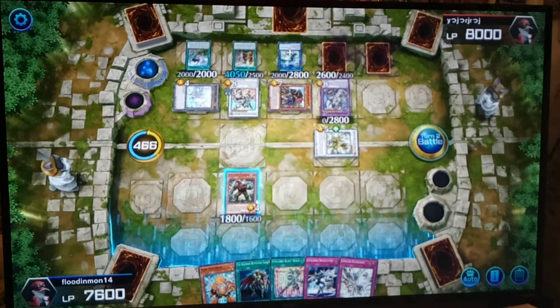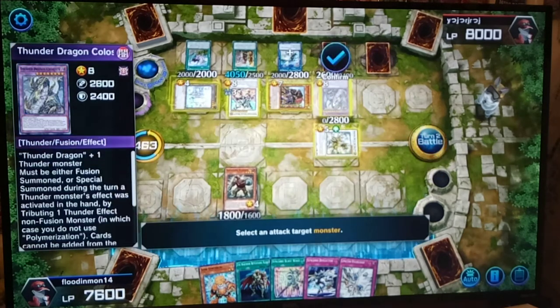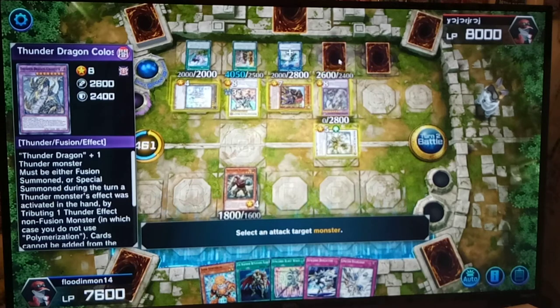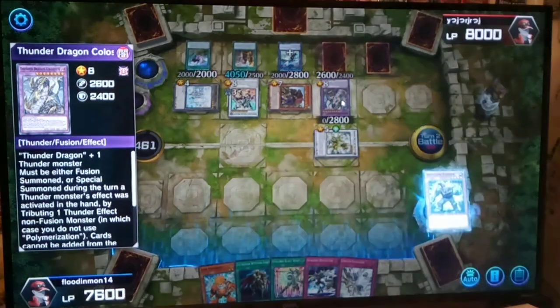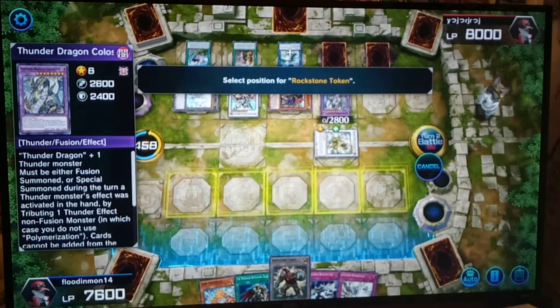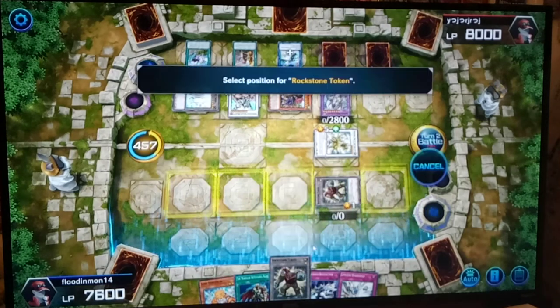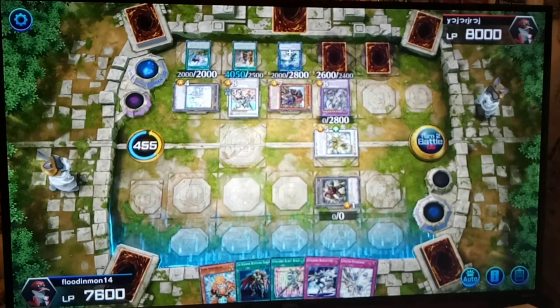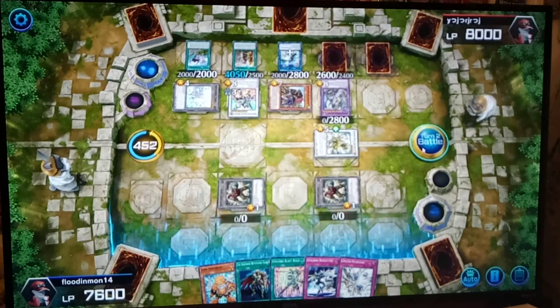We've lost this regardless, but let's attack into Colossus — let's see what this guy's got going on. Okay, so we get two tokens — oh, he's gonna let us. That's kind of surprising. I'm surprised he didn't negate this effect.